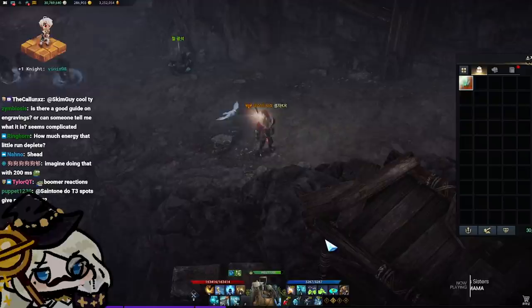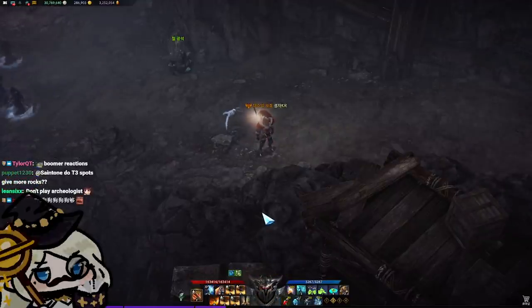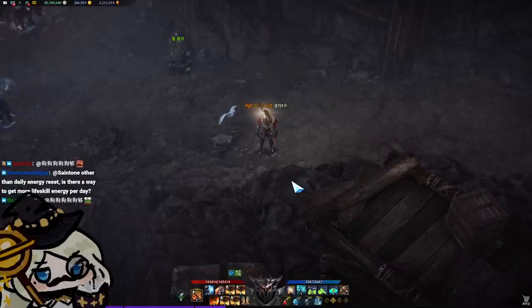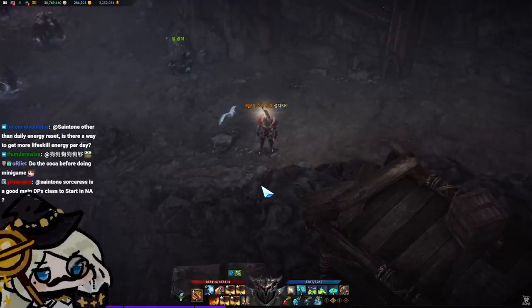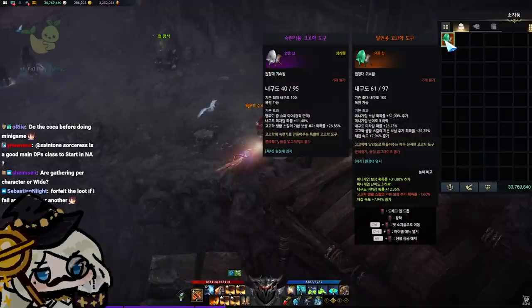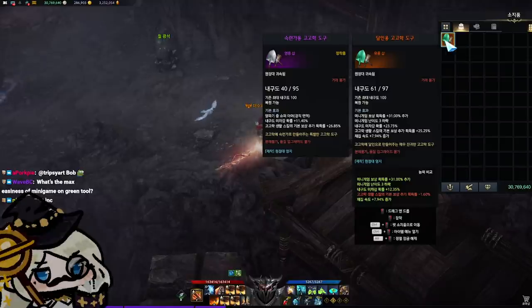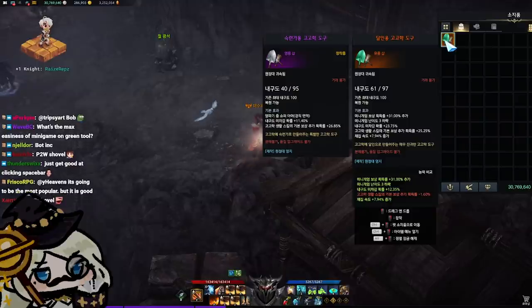That little run depleted a little over 1,000 energy. T3 spots do give a little bit of extra rocks. That minigame is very, very difficult if you don't have a tool that assists with it. Going back to my relic shovel — this is a really good shovel because on top of all the additional benefits, it has a stat that says it reduces the difficulty of the archaeology minigame by three levels. Without this tool, that minigame feels almost impossible to actually pass.